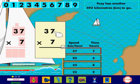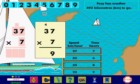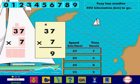7 multiplied by 7 equals 49. So I write 9 and carry over 4. 3 multiplied by 7 equals 21. I add the carry over. 21 plus 4 equals 25. So I write 25.